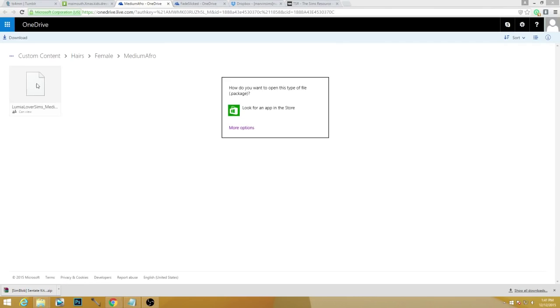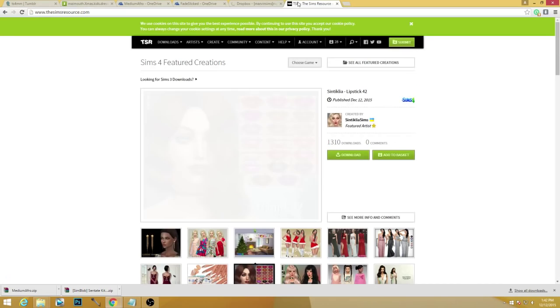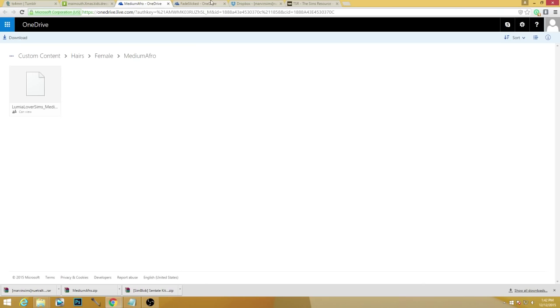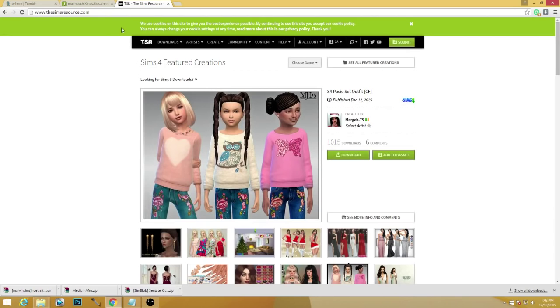I'm excited to get some neutral beanies because I love having my sims wear them occasionally. I did get the medium afro zip, and we'll do the faded slick hair and grab the Marvin Sims neutral tone beanies. I think that's it — we're doing a really good job on Tumblr. I've got quite a bit of good stuff. Let's see what else there is — some nice cool T-shirts here.